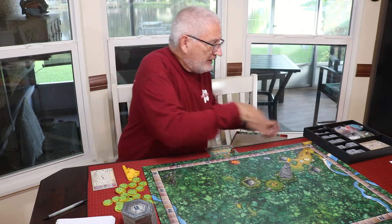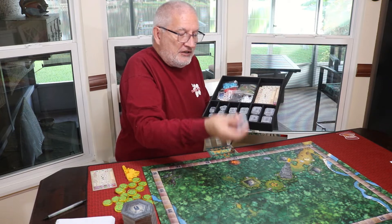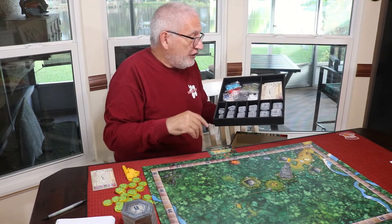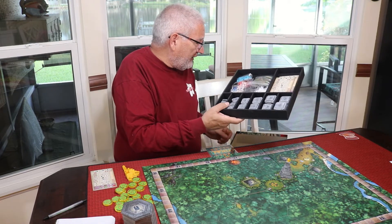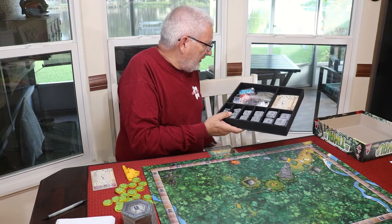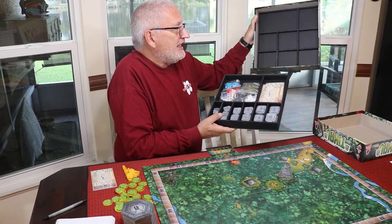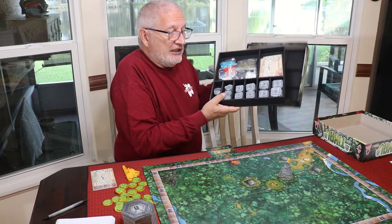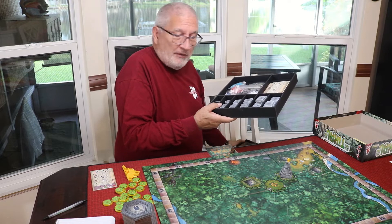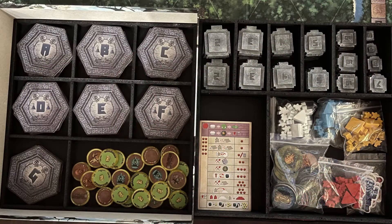You have these chunky temple layers that you're going to build, which is part of what you're doing in this game. The insert doesn't come with it — somebody printed this off and I bought it off the virtual flea market at Dice Tower Con East. It's really nice though. All the tiles lay neatly in the bottom piece and all the pieces go in the second layer. It's a phenomenal insert because it was made specifically for this game.